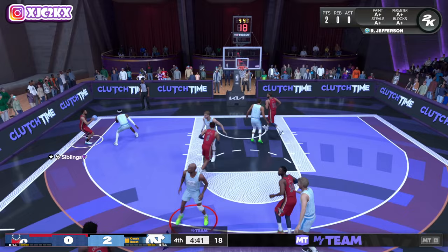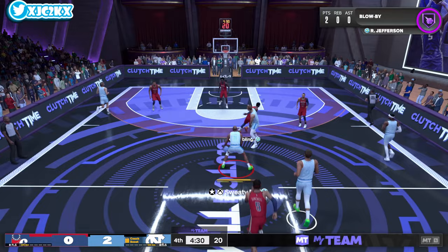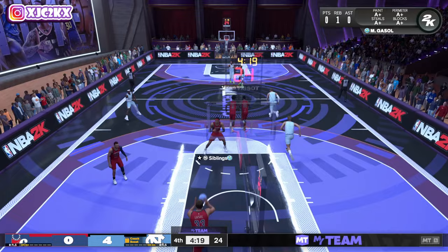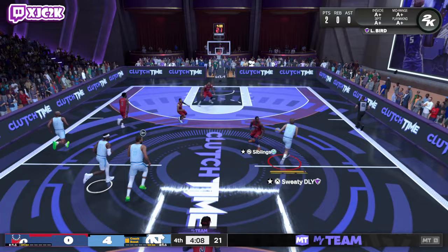The primary option with Richard Jefferson should be to get downhill toward the rim using his speed, size, and athleticism — that will open up other opportunities. We contest Steph, then attack downhill on the next possession. We go back to the pick-and-fade with Larry Bird, attack downhill, and Larry hits a legendary beautiful move to get inside and finish. Good start for the offense.